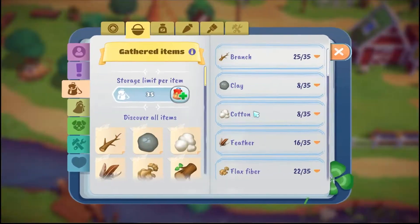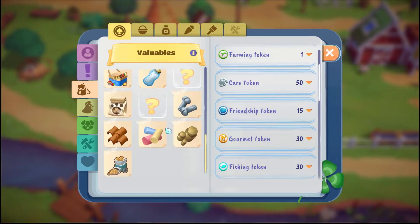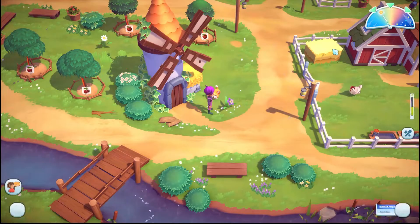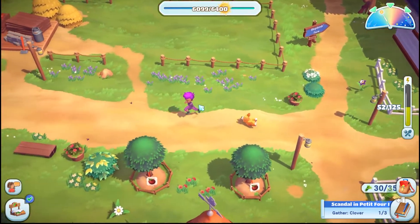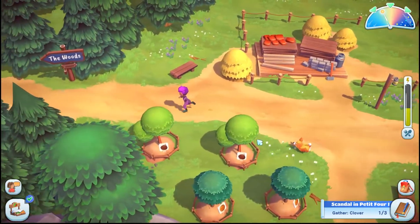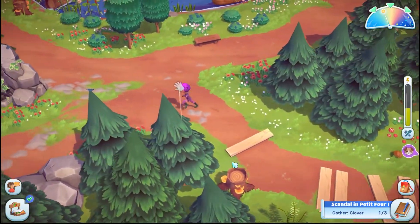I gotta learn where stuff is because I don't know where anything is. I don't see animal feed here... it's under farm supply. We now have 19 animal feed - we are good! So once those carrots are done, my plan is to do some dandelions. Oh, we still need two clovers - two stinking clovers! So maybe we do go to that river area, because you really do need to be lucky to get these clovers.